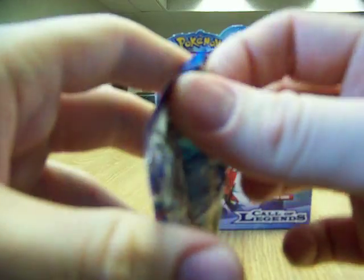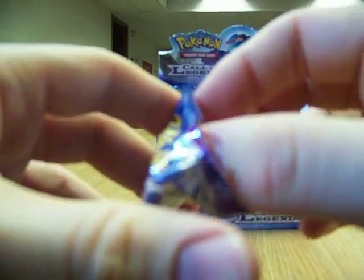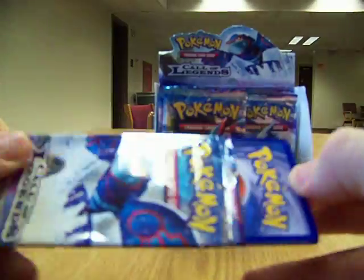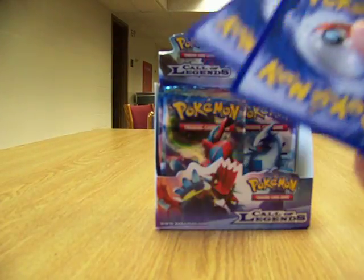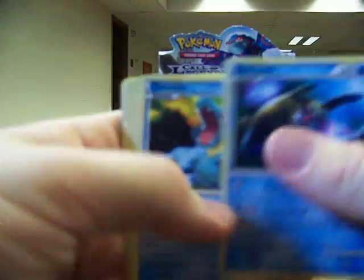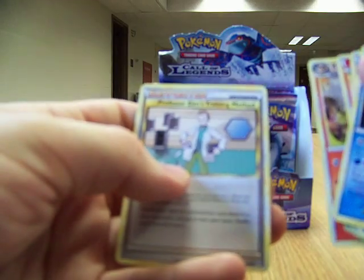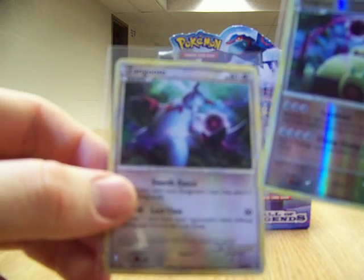We've got a Kyogre pack. Cyndaquil, Magmar, Kondauer, Mysterious, Viper, Flareon, Professor Elm's Training Method. Reverse Snorlax — which was one of the reverses I needed — and a Xatu Rare.